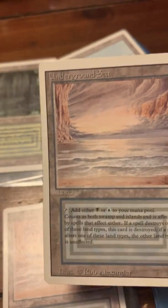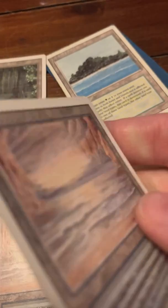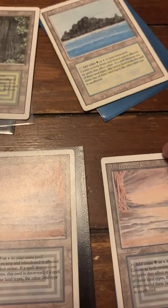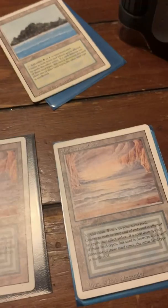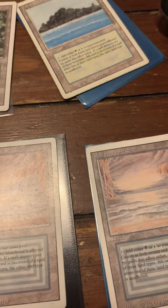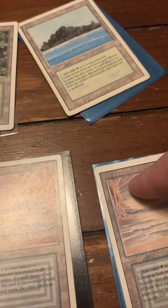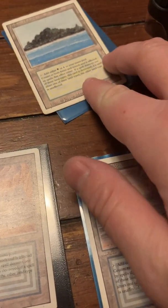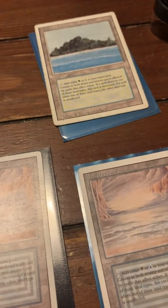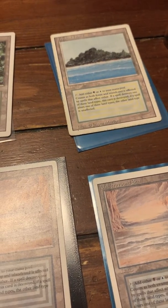I might have one of my friends who is also good at authenticating cards give this one a look. I'm going to say it's real. It was from a reputable seller - he had sold previous revised dual land cards and nobody had any issues with them. Just always make sure you inspect who you're buying from. Don't buy from someone with zero sales. Sometimes you can get your money back but it may be tied up for a while, and there's still the possibility of losing the case. Always do video evidence of your purchases.